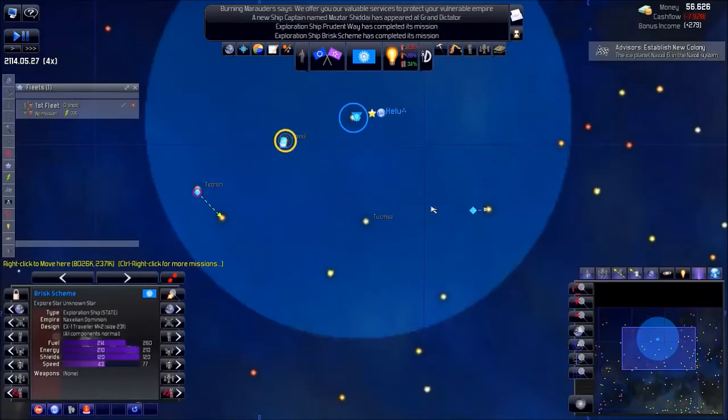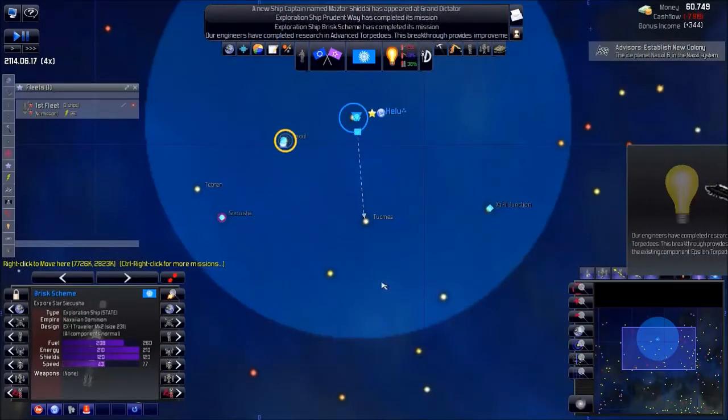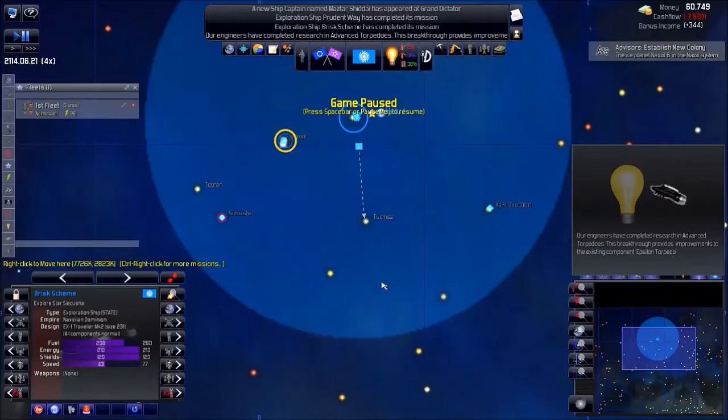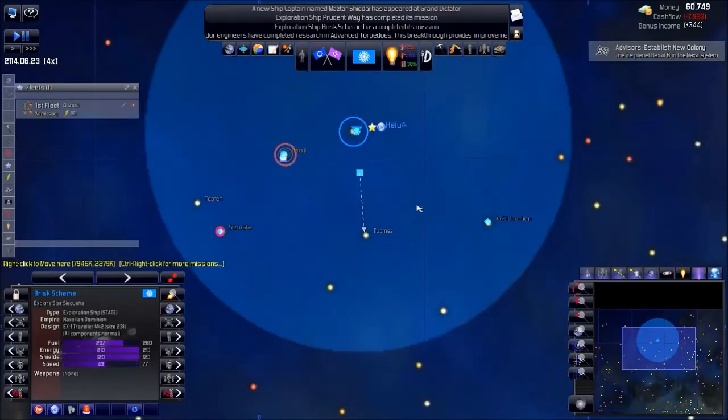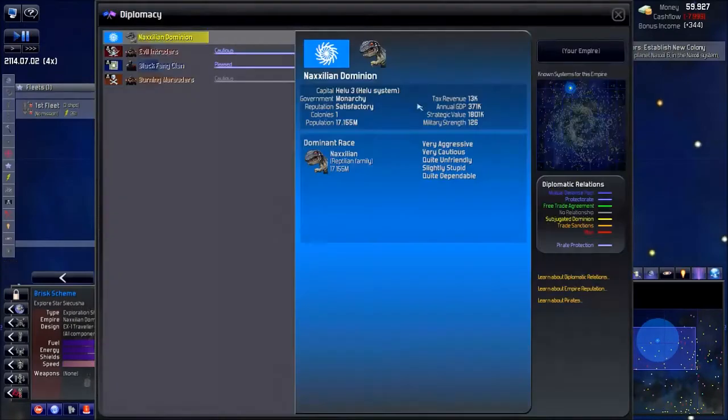My construction ship is moving up. My engineers have increased my knowledge — torpedo weapons research. My power is rising, but not that much.